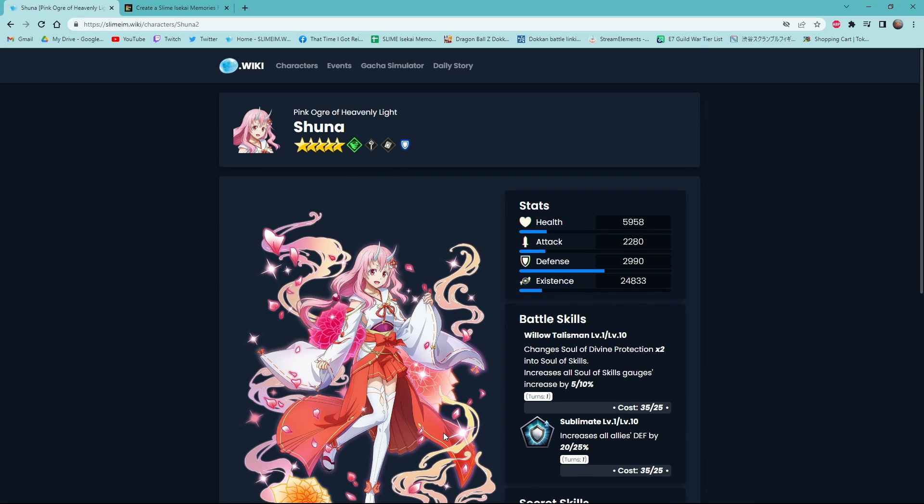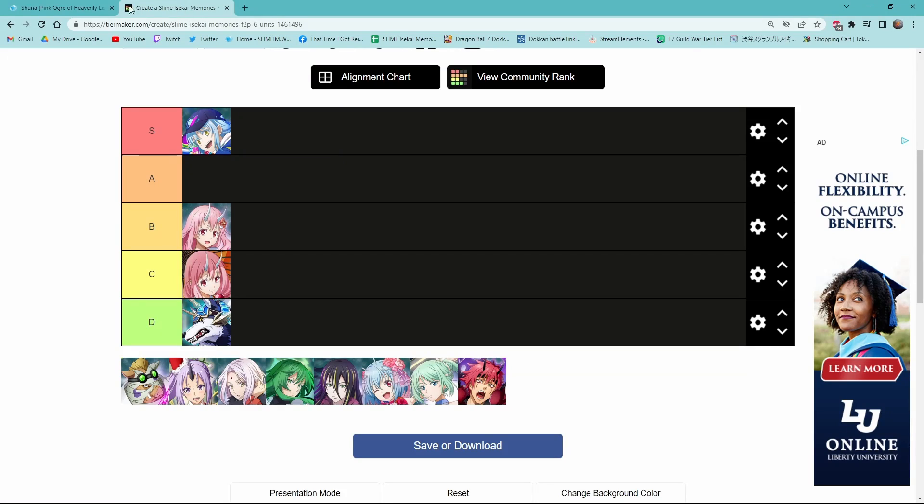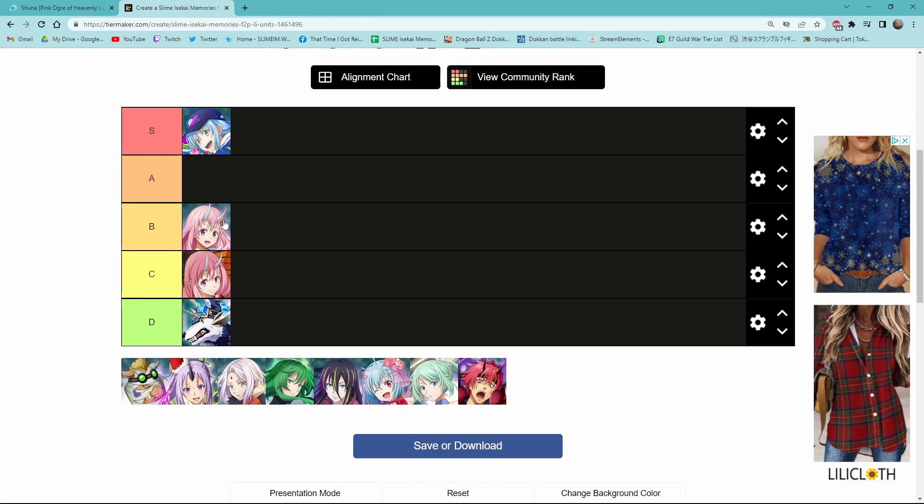Next we have Wind Shuna — the first five-star free-to-play Wind Shuna that everyone gets, and you can fully get to six-star through the bingo board missions. I'm gonna put her in B tier. She has a pretty decent defense stat, increases all allies' defense, and she's a really tanky character. Her other stats are kind of bad but her defense is really good. She has an orb change which is okay, and her KOE ult is okay.